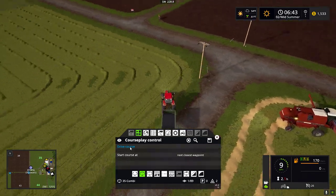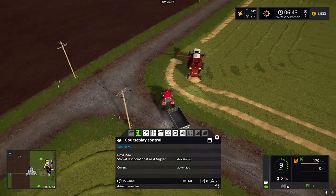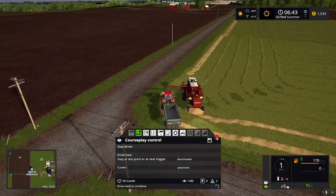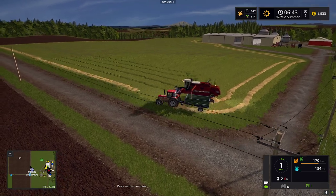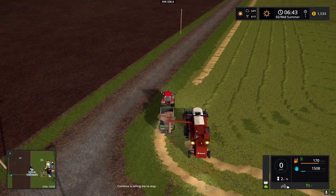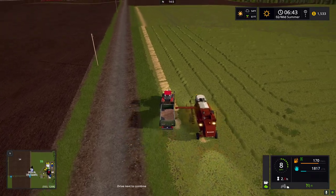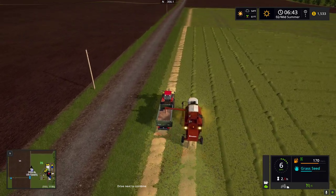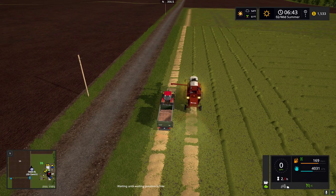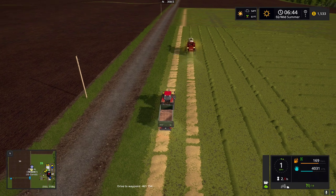In Farm Sim 19 it's finally started recognizing the headland option and going around it. In 15, if I'd have done what I just did, it would have gone clear back over to the starting point before returning. So fortunately it has improved quite a lot, but still has some challenges. As I was saying, in the evening sometimes if you didn't quit soon enough — 'Oh, I just want to get to the end of this windrow' — that's when you would plug the header.